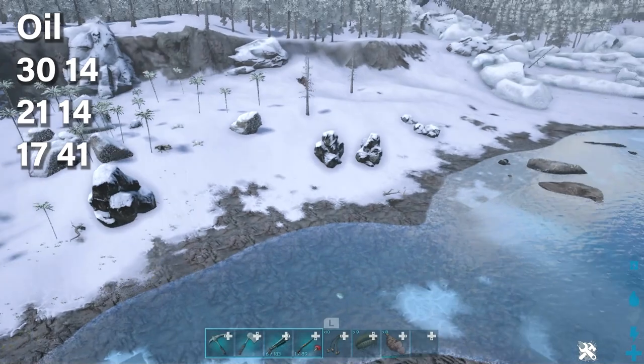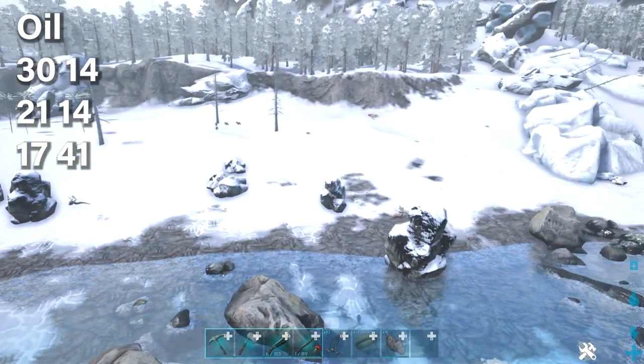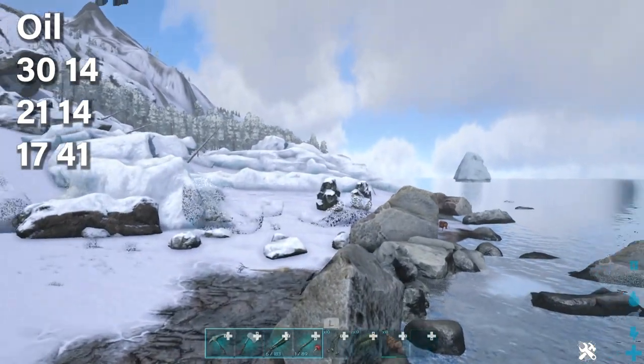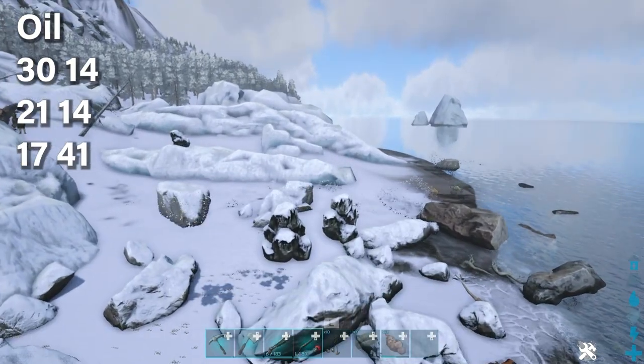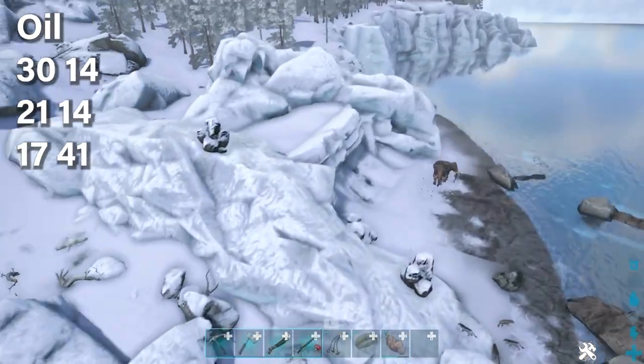Oil looks like these rocks, and at these three coordinates on screen — in general, anywhere near the coast or beach line of the ice biome is going to have these oil rocks everywhere. All you have to do is mine them with a pickaxe and you'll get your oil.